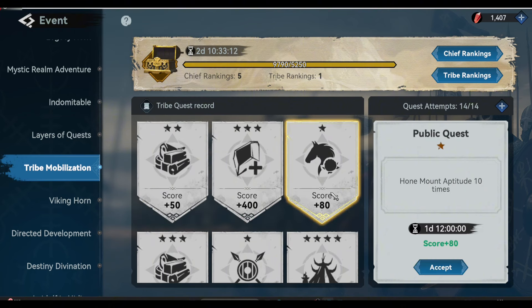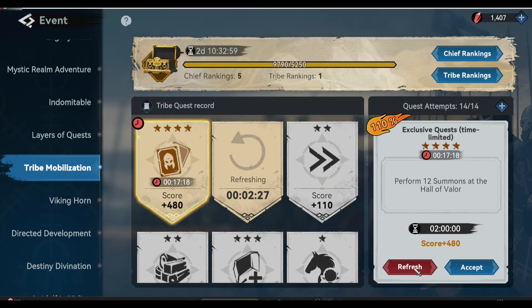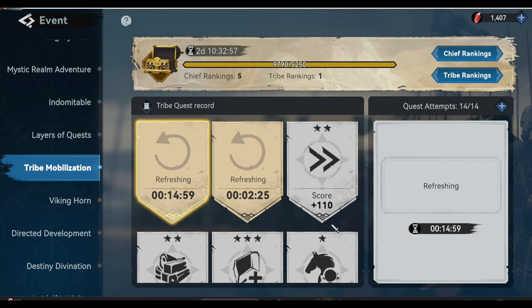The next and best item you can prepare is the Honing Fruit. This is actually the easiest task and the fastest way to gain massive points in the tribe mobilization event. You have to patiently wait for this task to pop up in your TM event page. So, how do we use the Honing Fruit?